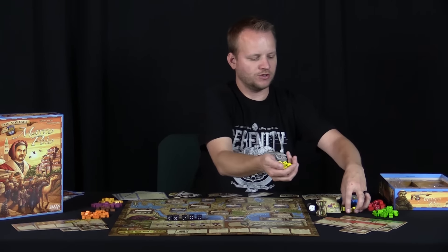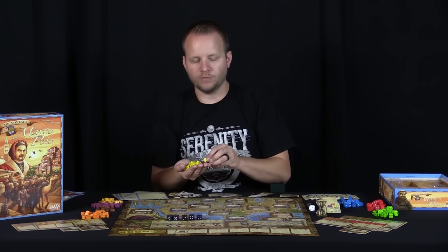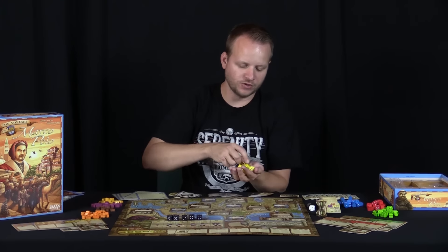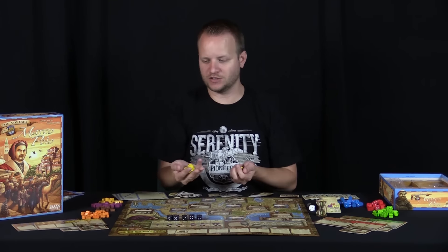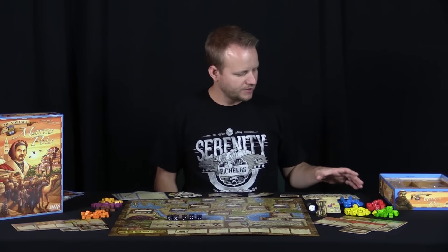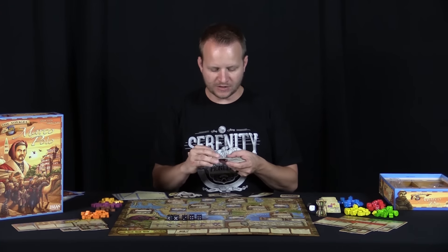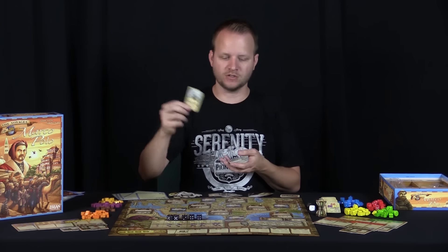Each player gets their own set of wooden dice, and you get meeples that represent your workers and the markets you're going to open up. I really like that it makes the game colorful and pop. If you're one of those people who love having their particular color, they probably have it — all the standards: red, green, yellow, blue — just tons and tons of pieces in this game.